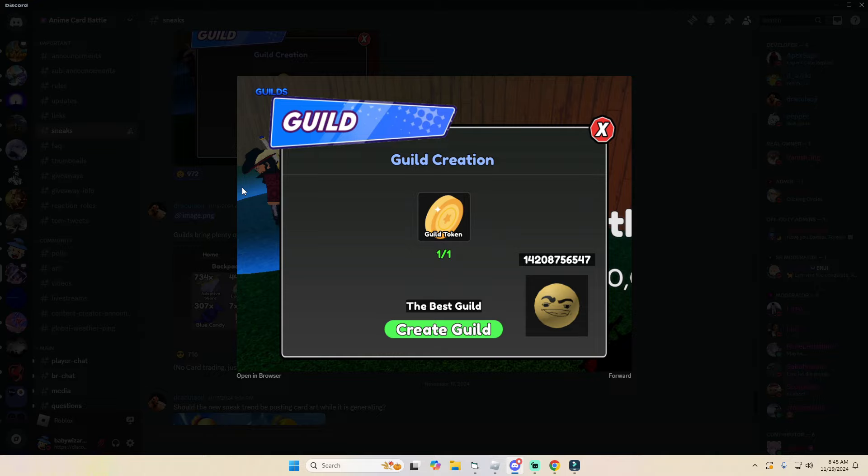First you're going to need a guild token. You have a 10% chance of getting it from any fight you do — I got it pretty much instantly when the new update started from doing hardcore infinite with a speedrun team. At the bottom right you're going to see an image of a smiley face, and right above it you'll see a code — that's going to be the asset ID we're going to copy from Roblox. At the bottom you'll be able to create your guild name, which is unique so no one can copy it.